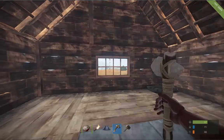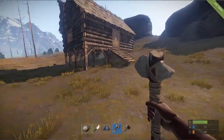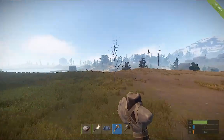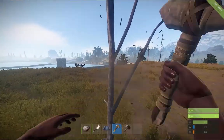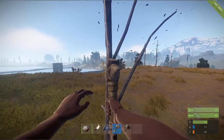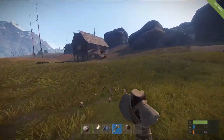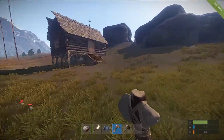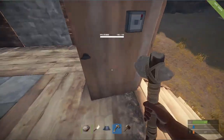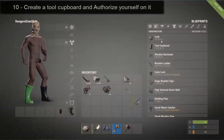Now if you want to stop other people building next to you, go outside, go to a tree - doors don't automatically close on most servers, on this one it does. Get your wood to a thousand. A thousand wood - and this is basically the last step. Inside here, you want to go and build a tool cupboard.